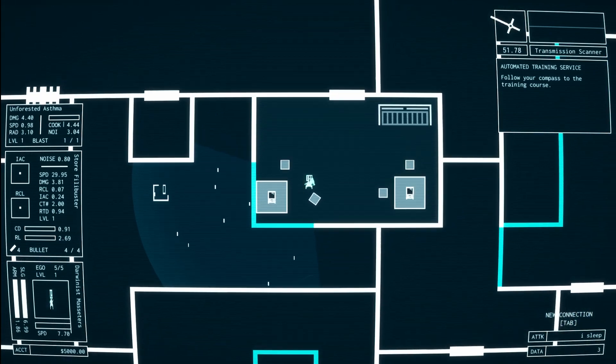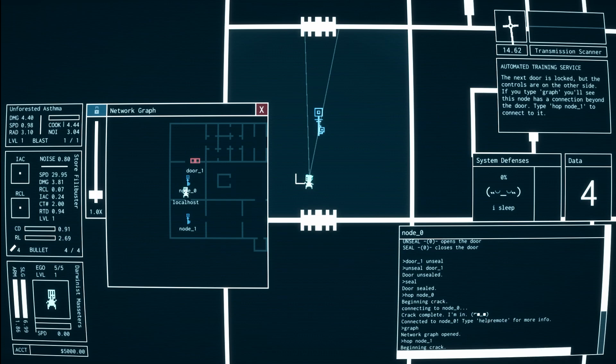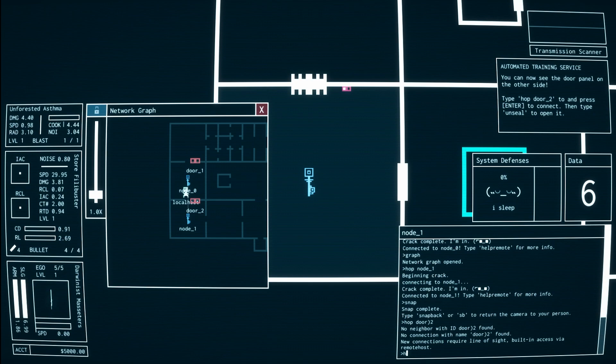Speaking of hacking, let's talk about it. When you press tab, you get this interface. It's really not that bad. Where the data and security were is now a text box used for hacking. Right above this text box are now just expanded boxes describing the security and your data. To the left is your mission details and how to complete it, and to the left of that is a map showing objects and levels you've seen, which you can adjust by zooming in and out.